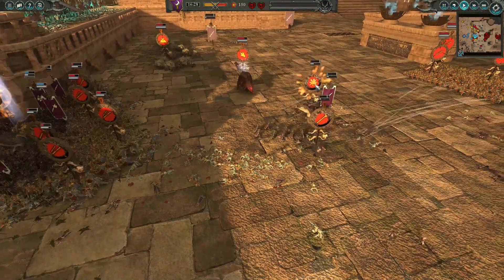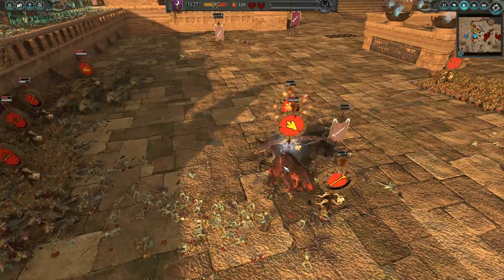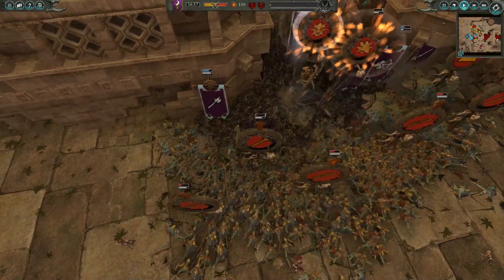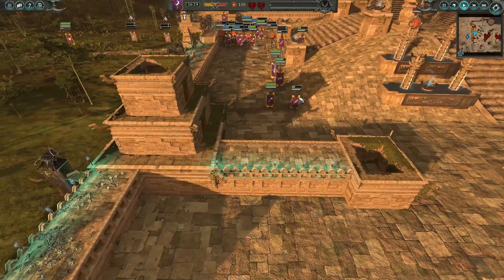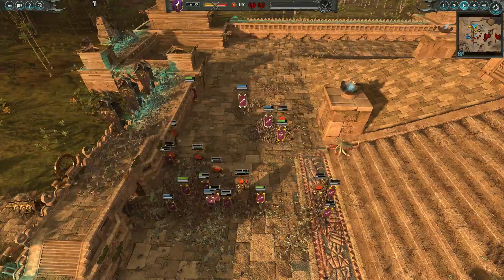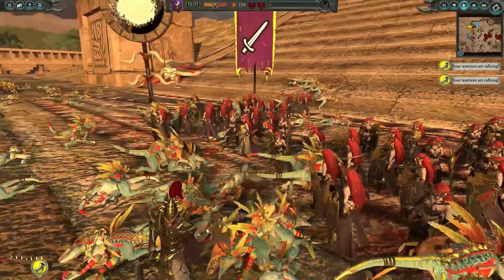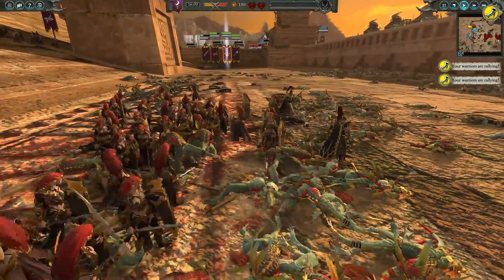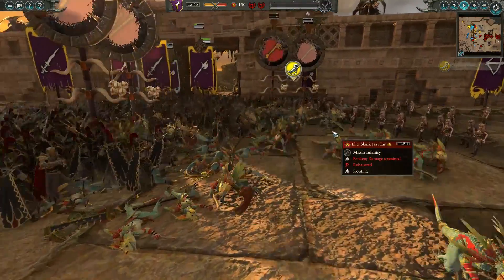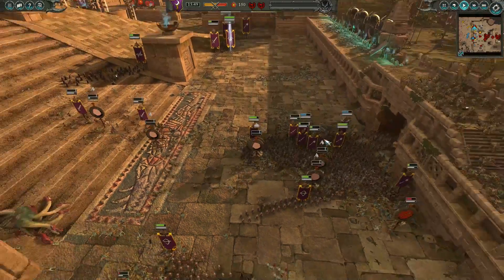Luckily they do have some Blessed Temple Guard holding the Gatehouse pretty nicely — I'm impressed with how well they've done. They still have the Crocs of Gore and more Feral Carnosaurs. The Blessed Carnosaur looks like it's going down but the Ancient one is still holding firm, and the Feral Carnosaur is getting involved in the engagement again. The right flank is looking much better for the Dark Elves, having an easier time overwhelming the defenses.